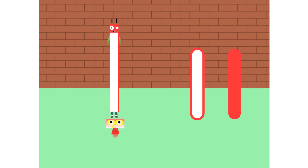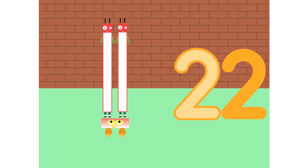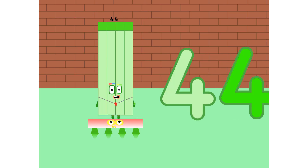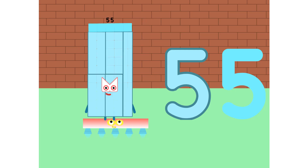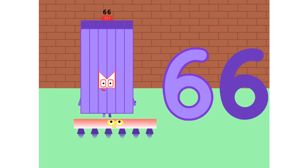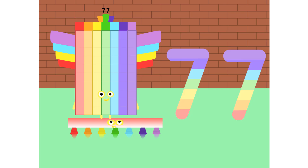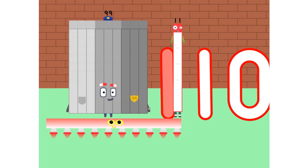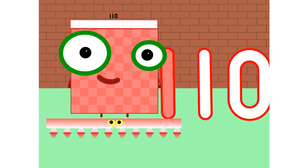One eleven is eleven. Two elevens are twenty-two. Three elevens are thirty-three. Four elevens are forty-four. Five elevens are fifty-five. Six elevens are sixty-six. Seven elevens are seventy-seven. Eight elevens are eighty-eight. Nine elevens are ninety-nine. And ten elevens are one hundred and ten.